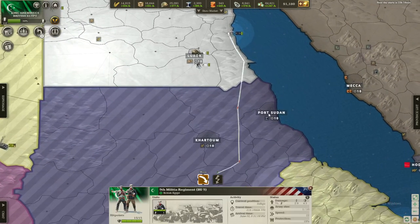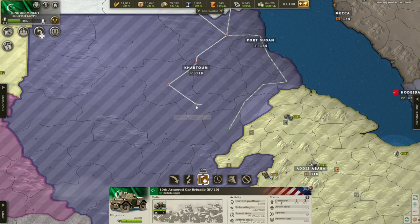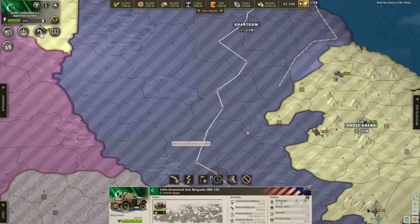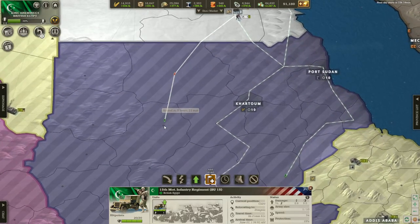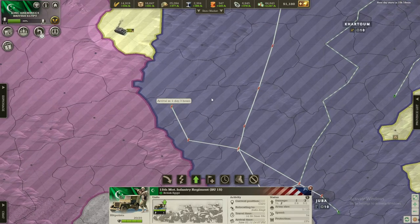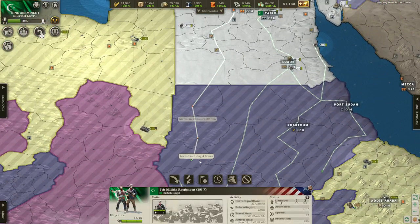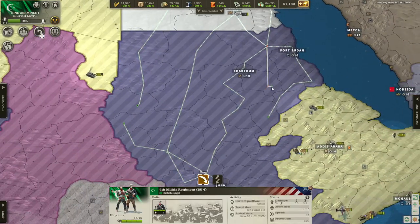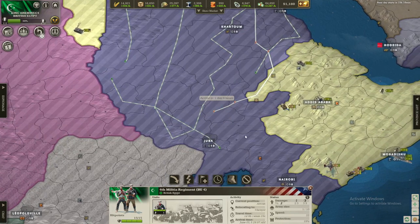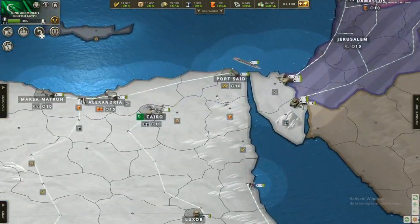Let's use our militias to take this land as well. I want to take Sudan — it's a historically significant part of Egypt so I would definitely like to have it. I'm not going into French territory here though — Italy can take the French colonies, and even a little more with these militias. This might be a shorter video because I'm talking a bit faster than usual.